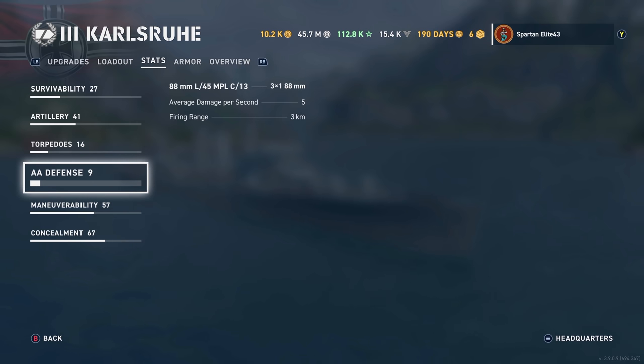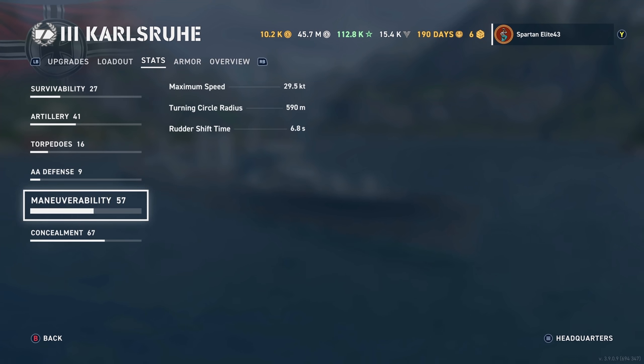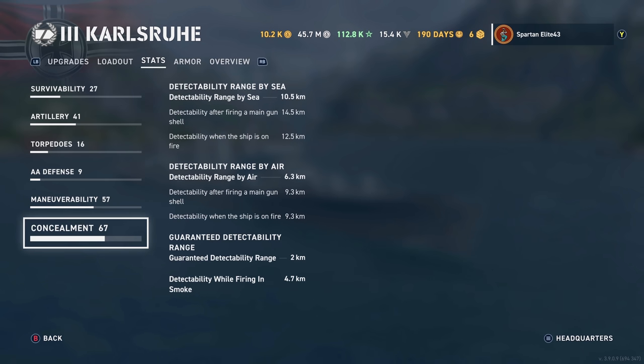AA defense: you have three 88mm L45s, which are dual-purpose secondaries — 5 damage per second reaching out 3 kilometers, so essentially no AA whatsoever. Maneuverability: maximum speed 29.5 knots, turning circle 590 meters, rudder shift time 6.8 seconds. Concealment: 10.5 kilometers by sea, 6.3 by air, 2 kilometers always guaranteed, and 4.7 kilometer detectability while firing in smoke.